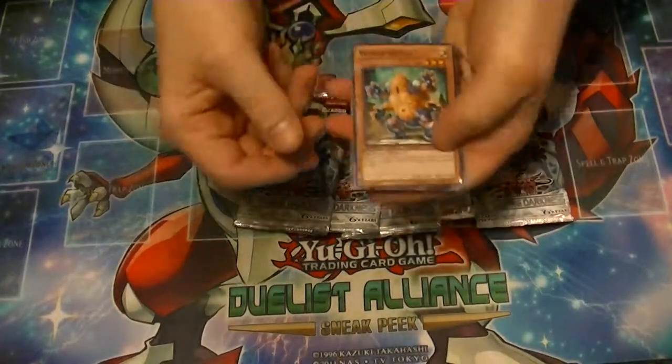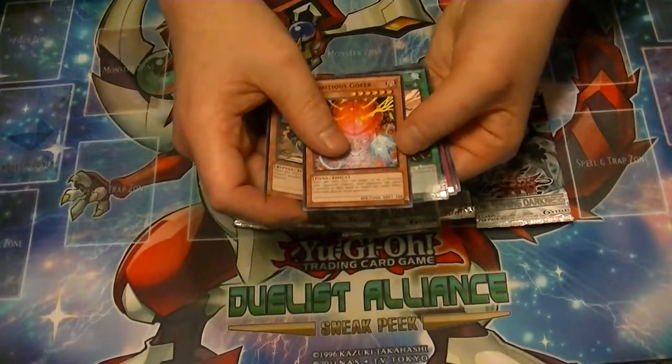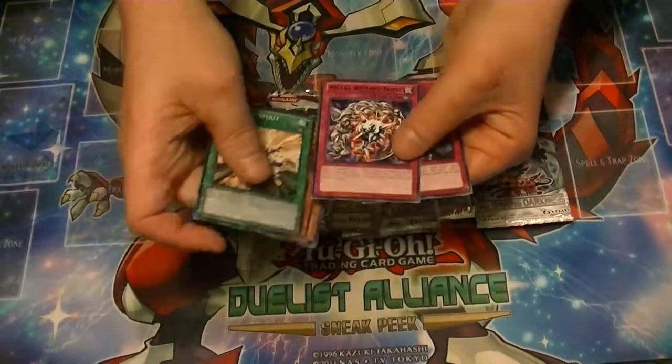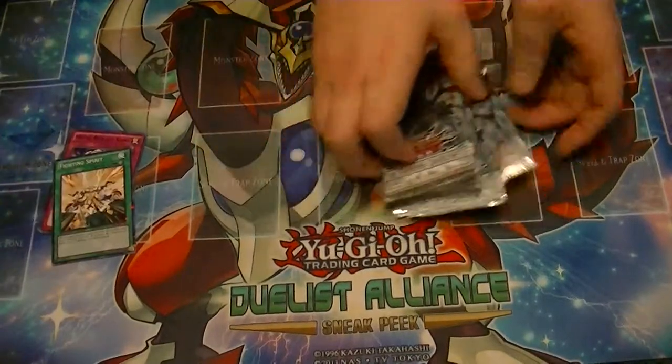So from our Battle Pack we got Worm Barsus, Ambitious Gopher, Mosaic — Fighting Spirit, Rare is Metal Reflex Slime, and Magic Dream.